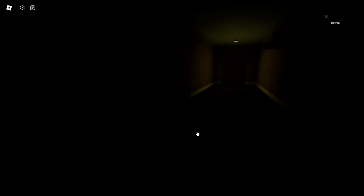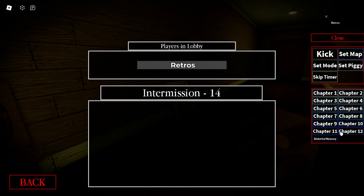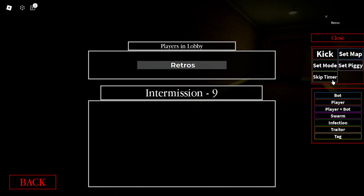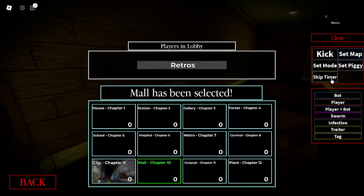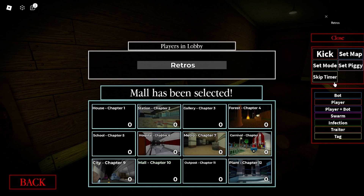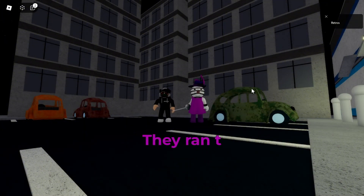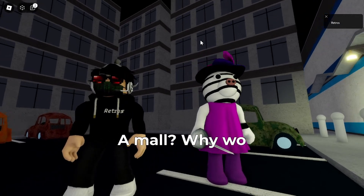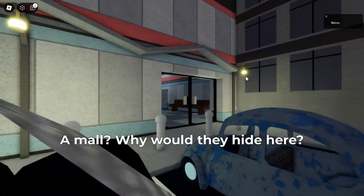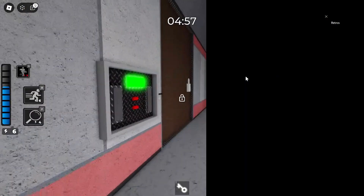The first thing you want to do is select the Mall map. You want to find a robot, and it has to be Bot mode — otherwise I don't think it works. So yeah, select Mall. Basically you just want to open everything in the Mall first, and then I'll show you what to do after. I'm going to skip ahead until I unlock everything, so I'll be right back.